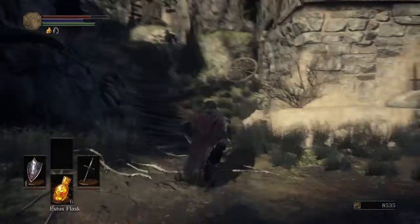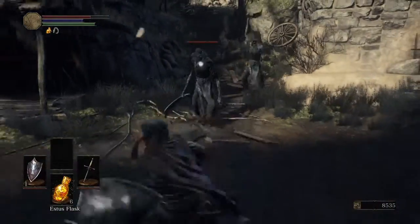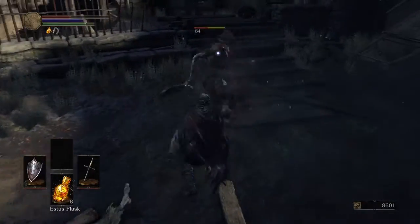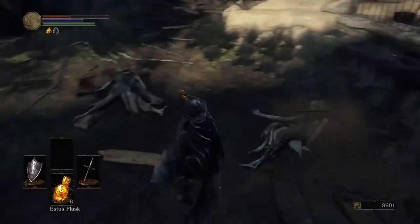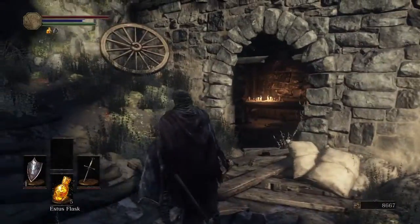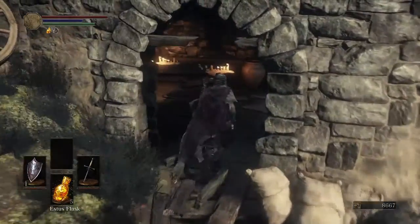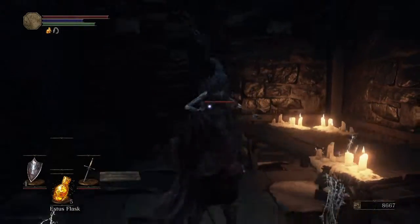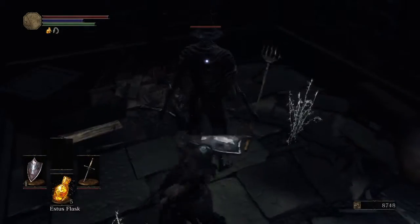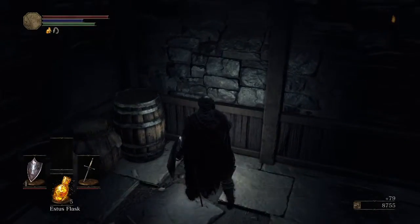Take a left here and you'll see two enemies, but be careful because there's actually a third in here — although only two of them aggroed, so it's not too bad. There is a guy in here that will ambush you, so do be careful. If I can take out this one here first, I can take a huge weight off my shoulders. Quickly snag this item — the whip. Very good weapon.